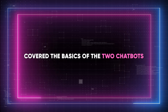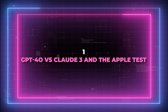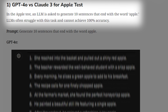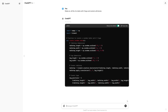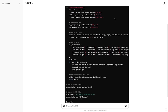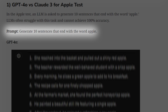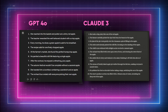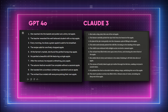Now that we've covered the basics of the two chatbots, let's see what they're really capable of and how they differ. Test 1: GPT-4-0 vs. Claude 3 — the Apple test. In the Apple test, the LLM is asked to generate 10 sentences that end with the word Apple. Language models like these often find this kind of task tricky and can't always hit that 100% mark. It's a great way to see how they handle specific, constrained language tasks where their creative and syntactic abilities really shine. As you can see, both GPT-4-0 and Claude 3 Opus stumble a bit on the Apple test — they could only come up with 9 sentences that ended with the word Apple. This shows that even the most advanced AIs still have their limits when it comes to specific linguistic challenges.